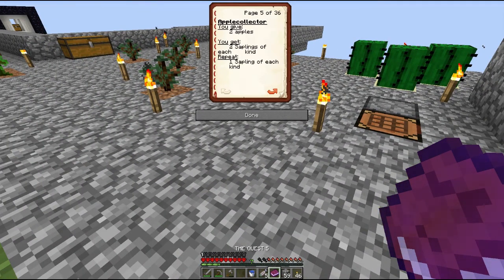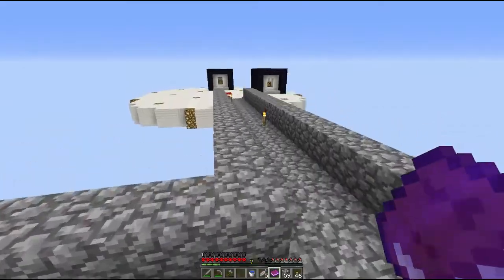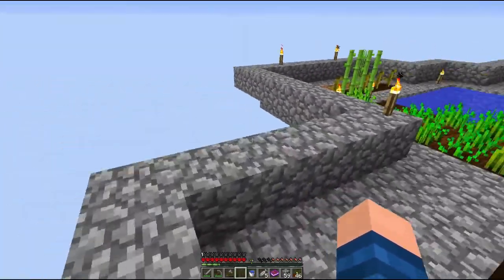Quest check: we have 64 cobble done, two apples which we can still turn in for a sapling. 64 sugar — currently working on that. 64 wheat — probably doing that next. 64 pumpkin — also working on that. 64 cactus — still working on it too. Two stacks of 64 melon slices — working on that. 64 brown mushrooms — that's something we can do. The mushrooms are being a pain.